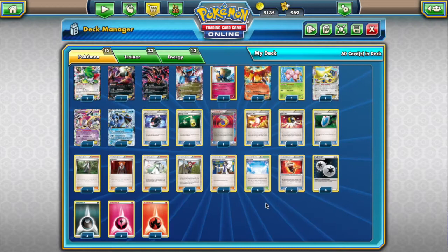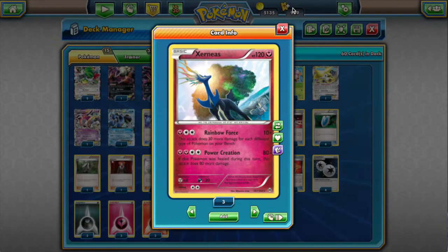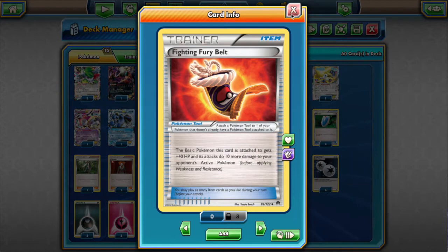We're playing two Fighting Fury Belts. They do a lot — they bring our Xerneas up to 160 HP, which is much more respectable. It's really easy for two-hit KO attackers to hit 120, but 160 requires more commitment. Rainbow Force with five Pokémon on the bench does 160, and with a Fighting Fury Belt that's 170, so sometimes we don't even need a Stadium and an extra Pokémon to knock out a target.